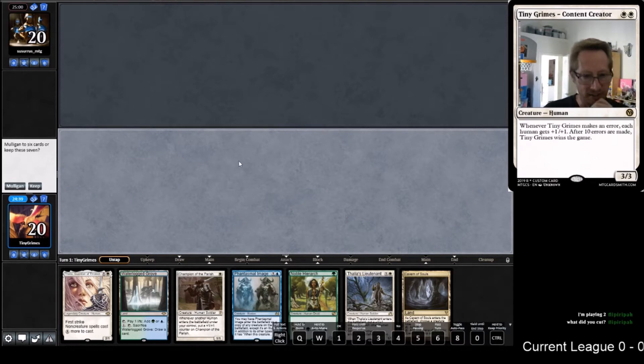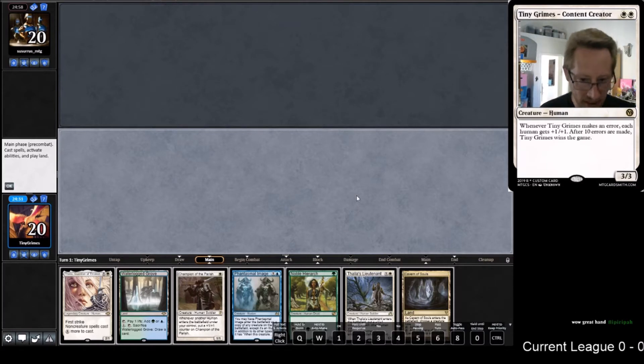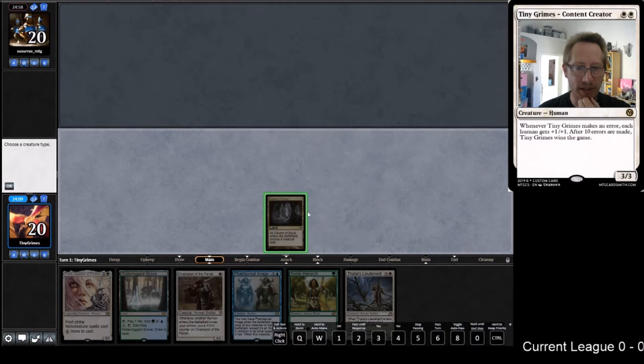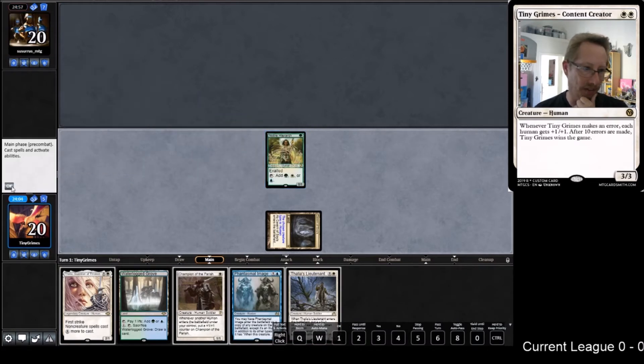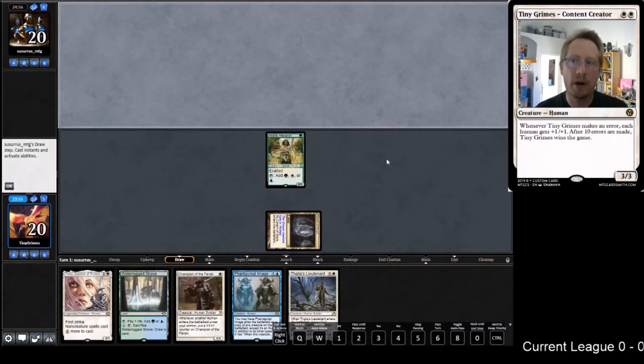We're keeping this hand - two lands and Hierarch, this is like a dream hand depending on what we're playing against. I took out an Image and a Thalia, which hurts - maybe that was a mistake. There's a question about going Waterlogged Grove for Hierarch. There are only a couple decks that will punish me losing the life, and does that make it so they don't know 100% I'm on Humans? I cut an Image, a Thalia, and one of the two Deputies.